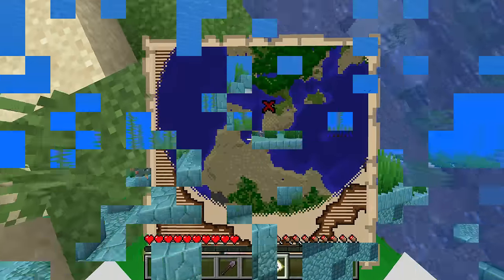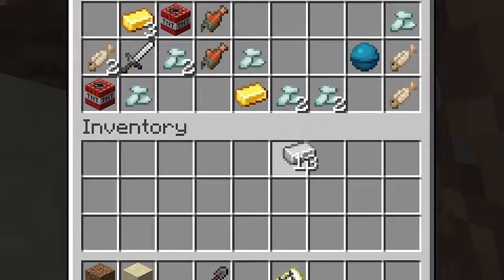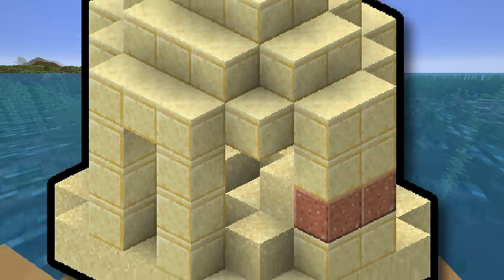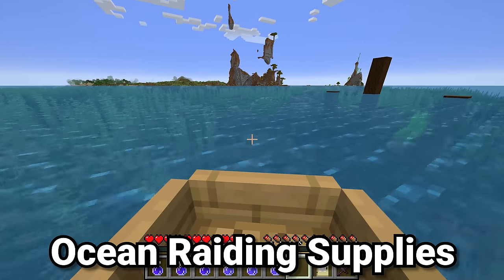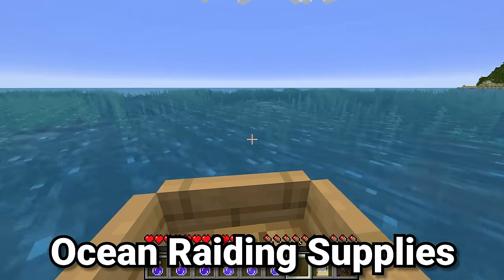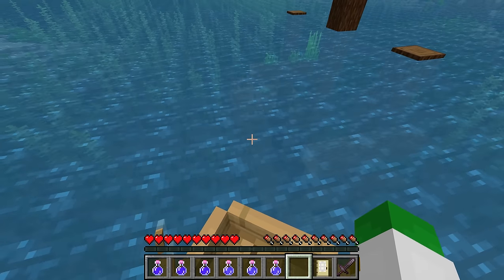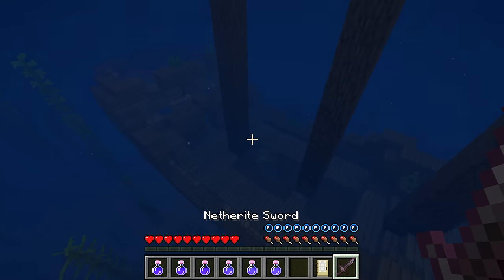Minecraft's oceans have a ton of loot buildings in them, so in this ocean structure guide I'll explain the best way to find and raid them. The great thing about ocean structures is that basically all of them are extremely common. Although they may be listed as being a rare structure, there really isn't a rare structure inside of Minecraft's oceans as they're so large.